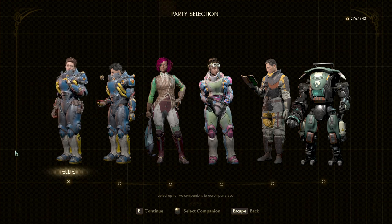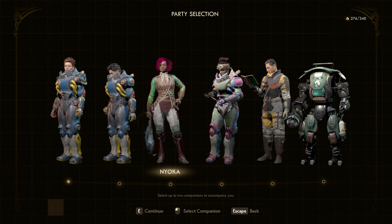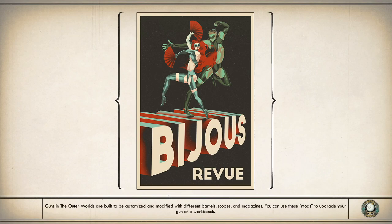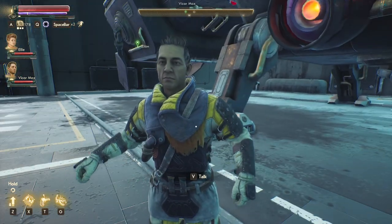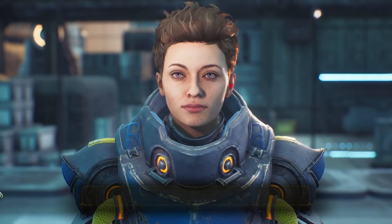Definitely going to take Ellie with us. I'm not going to take Parvati, because we're going to take her later when we go to the Haberdasher. Who else has a stake here? Nyoka really doesn't, Felix really doesn't either. But I think it'd be interesting to hear what Max has to say about Byzantium, so let's take him. Must be a big place. We are at the Byzantium Freightport landing pad.